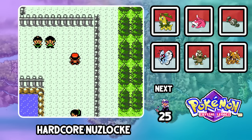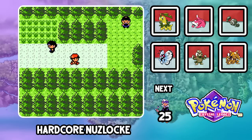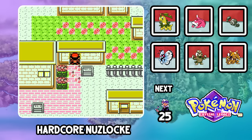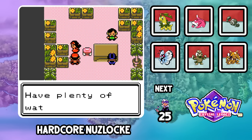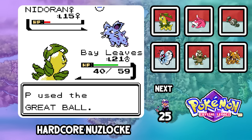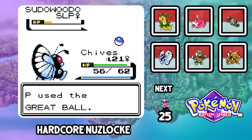Time to head towards Ecruteak City — and I forgot the Squirt Bottle. I look at myself in the mirror and say: dumb, dumb, idiot. After backtracking, we grab our encounters: Route 35 gets us Mustard the Yanma, the National Park gives us Nutmeg the Nidoran-F, and on Route 36 we kidnap the odd tree as Time the Sudowoodo joins the team. I also accidentally ran into a trainer in the National Park and Lemon Pepper slept for six turns.